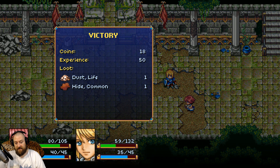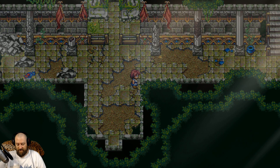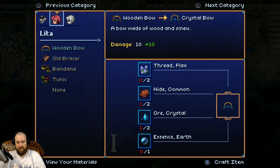We found something — include dust, life, and hide. Common drops, probably some things for crafting. Give me a second, I want to check crafting. It's hard to see which I'm choosing — it should be highlighted or something. I can check my materials. I need more hides and some threat flags or essence to upgrade this bow.